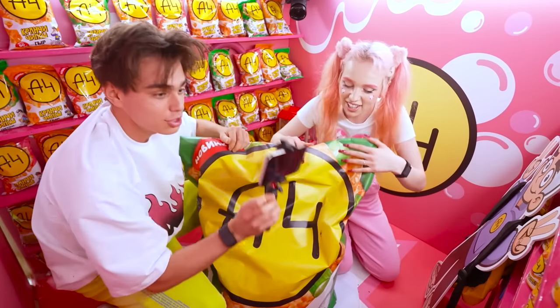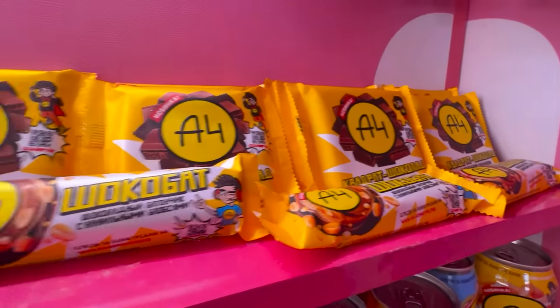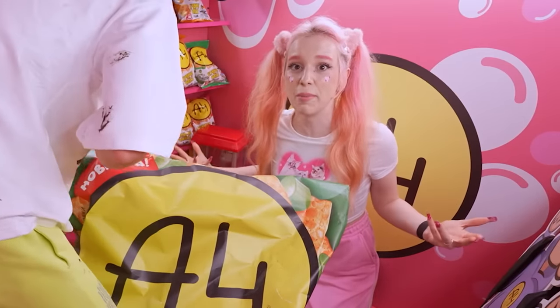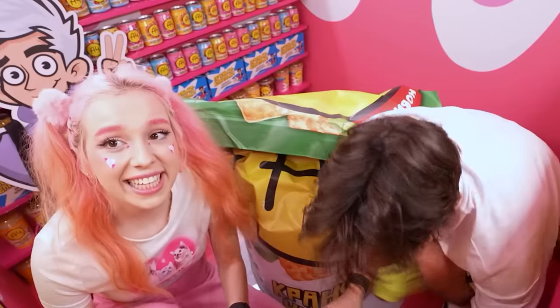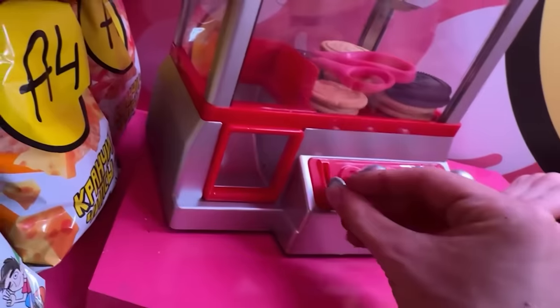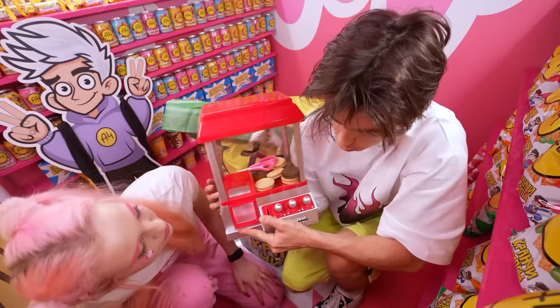Wow, my favorite — A4 chocolate bar and a square of chocolate! Guys, it's like we're in a dream — imagine the whole room in A4! Look at this thing. Scissors are hidden here — they'll help us open the bag of crunchies. Let's think about how to get them.